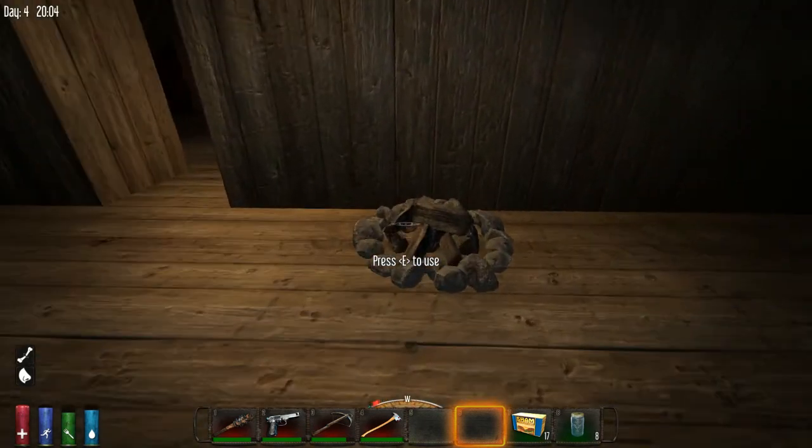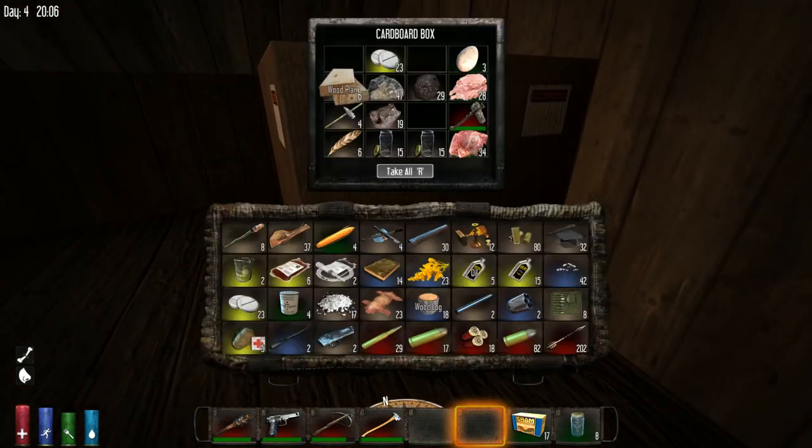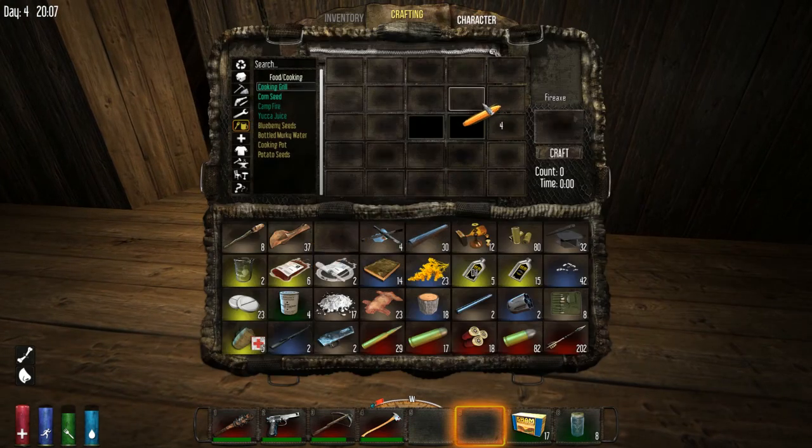First thing we're going to make — we have corn, we have a beaker. We need some moldy bread but we have none, that's okay. We're going to make some alcohol. We need cornmeal. Everybody does this: they take the big stack of corn and throw it all in and it turns into corn seed — doesn't do any good. You have to split it up to make cornmeal: 50/50, one up here one down here, or 10 down here, 10 down here.